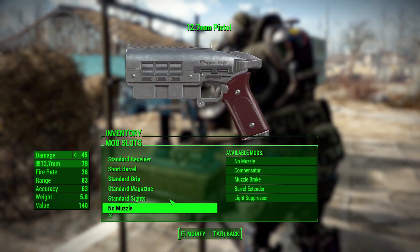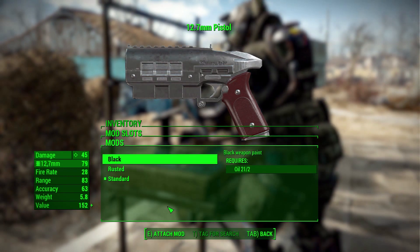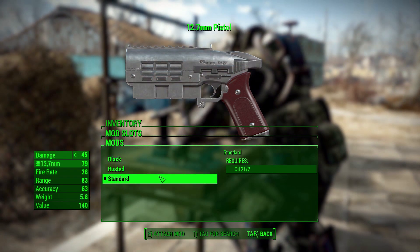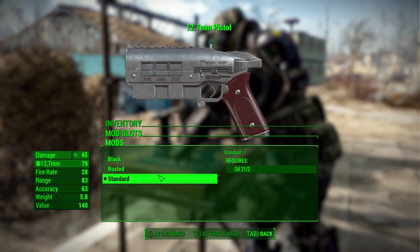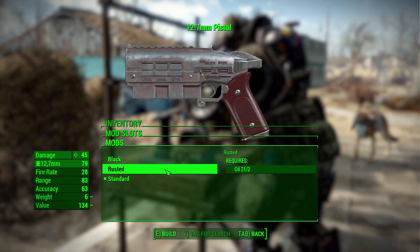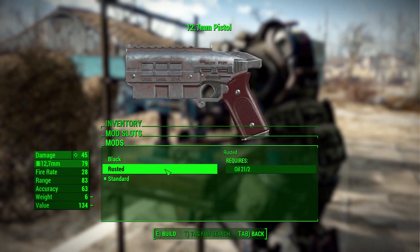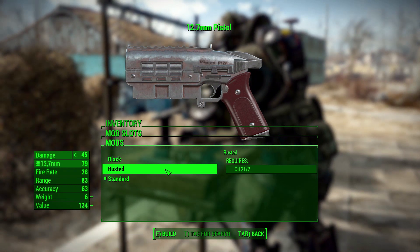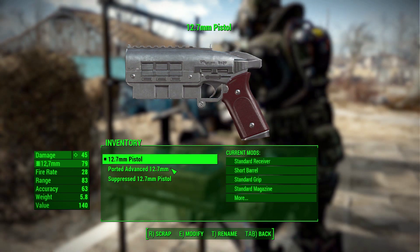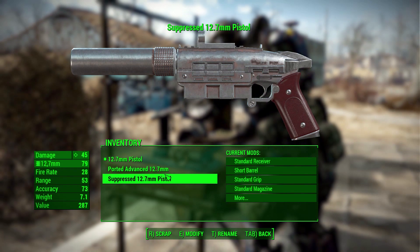Finally, and one of my favorite things I always love when gun mods add this, we have paint schemes. We only have three: either a black paint scheme, a rusted paint scheme, or the standard. But I do like that we have these three options — it just adds that little extra bit of personalized customization to the weapon, so you can get it to look exactly how you want. This one is the black, and that one is the rusted, so you guys will be able to see that momentarily.